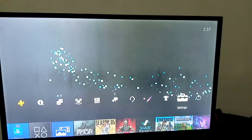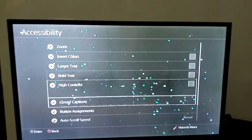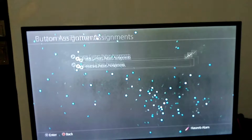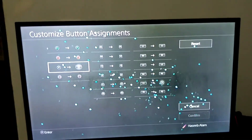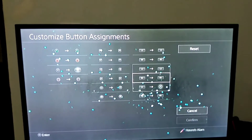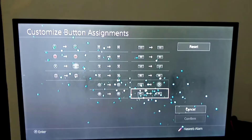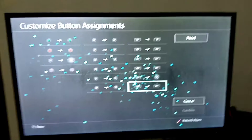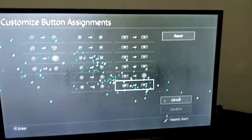On the PS4, you go to your Settings — you can see over here — and you go to Accessibility. Then you'll see Button Assignments. Enable custom button assignments, then go into Custom Button Assignments and switch the X button — or whatever your jump button is — with the left joystick. That's literally all you have to do and all the functions will be changed, so even selecting things will be changed. But again, you get that huge competitive advantage.